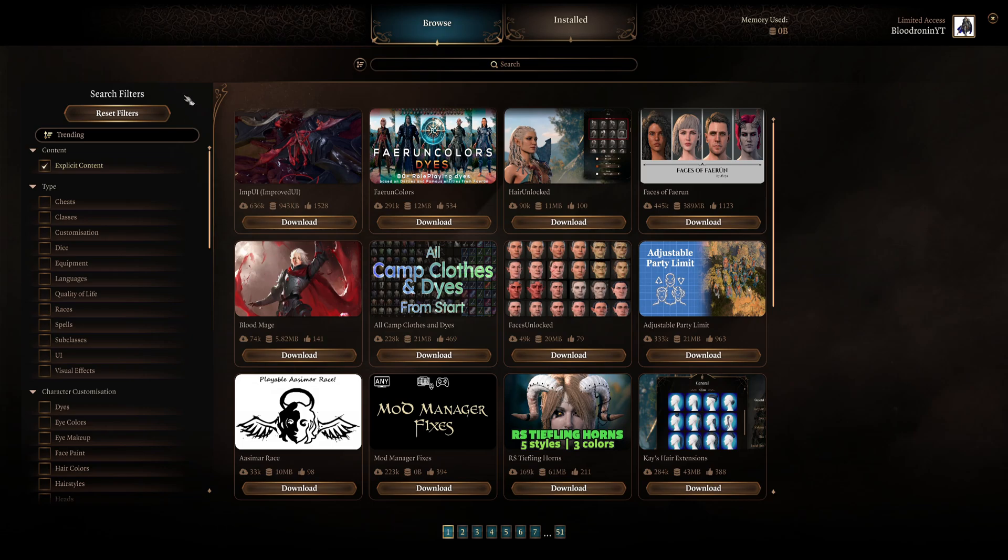Let's go ahead and start with some things I highly recommend that you already install that are on the front page. That's going to be Improved UI — definitely get this. This just helps visually, especially when it comes to modding. I think it's one of the best mods you can have. And Mod Manager Fixes really helps out for any type of glitches and other minor things like that and visual bugs. So I highly recommend you download those two as well.